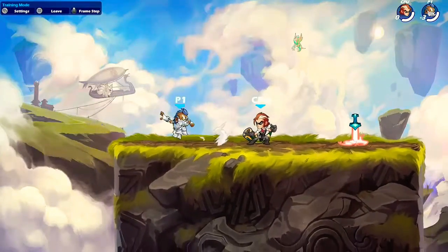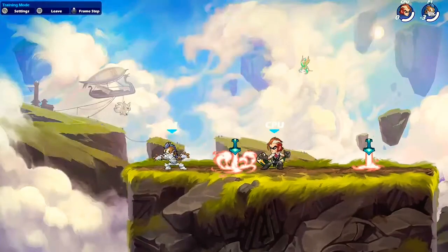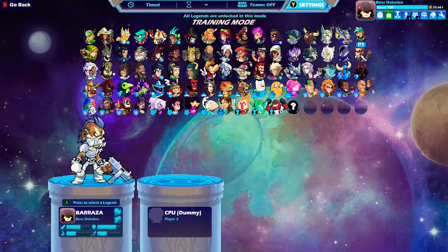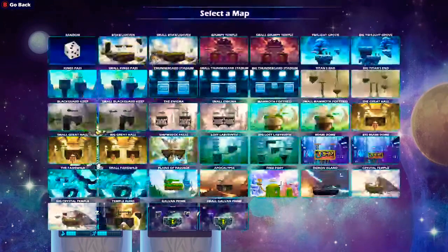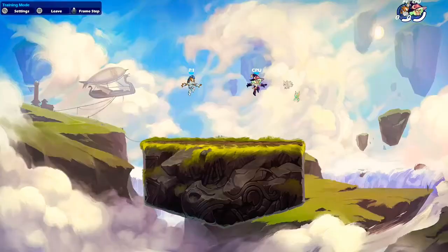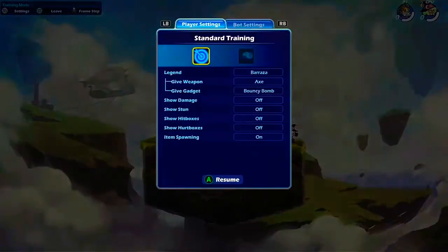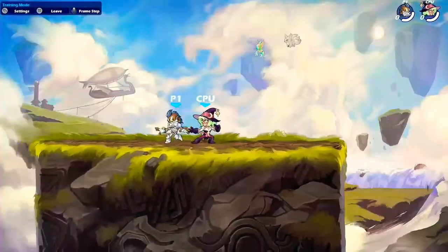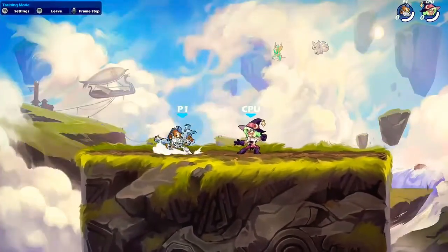His main strong suit is his defense — he can take a hit and he's really good with that. He's slow compared to the other legends, his dexterity isn't that high, and his attack is average or slightly above average. That's not a bad thing; we can work with these particular traits.